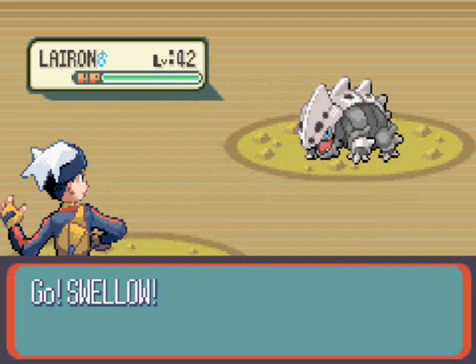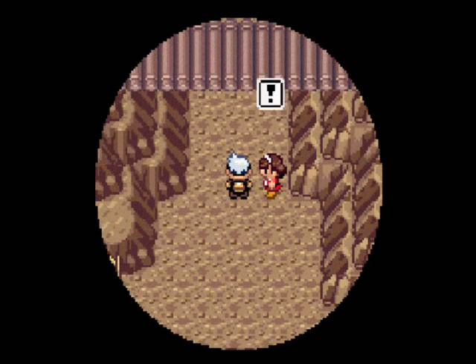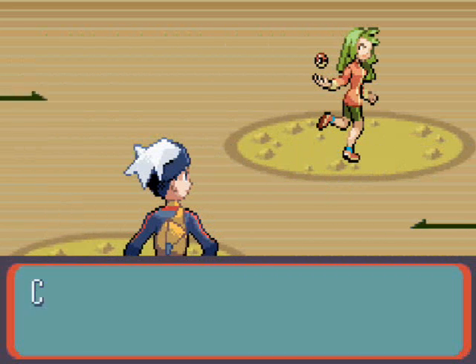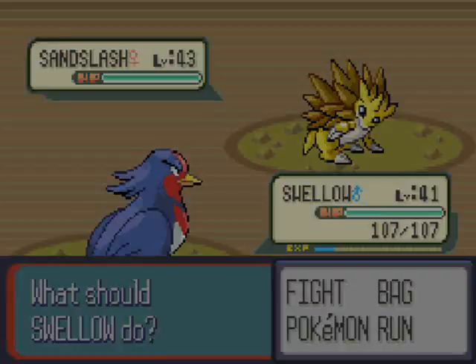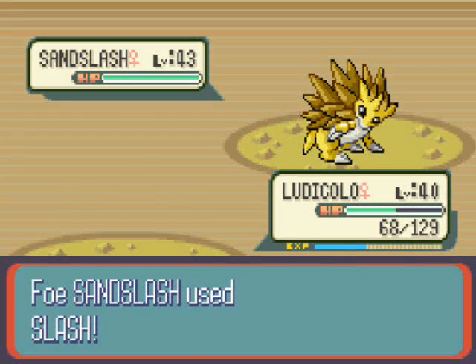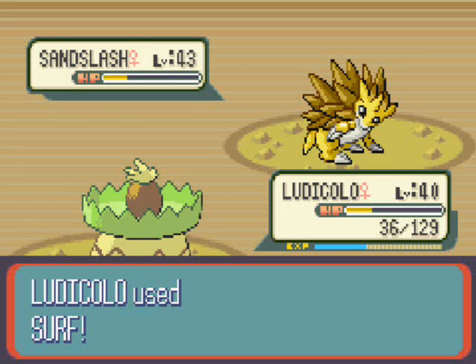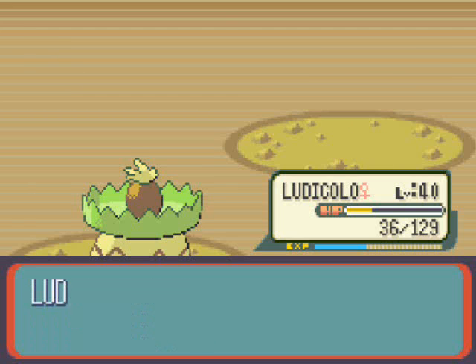We see a Lairon, the evolved form of Aron — a Steel and Rock type Pokemon who we don't want anything to do with. But we want to have something to do with this cool trainer lady. Cool trainers have all the cool Pokemon, and this lady has a couple. She kicks off with a first generation favorite — Sandslash, the evolved form of Sandshrew. It's a ground type Pokemon, weak to water, with better physical defense than special defense. It's also weak to ice, water, and grass, so it's best to use special attackers on Sandslash. Cool looking Pokemon, but shame you couldn't hang around longer.